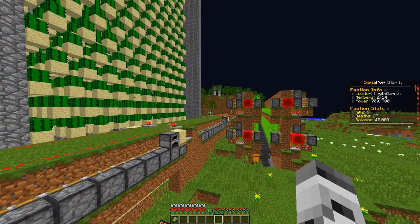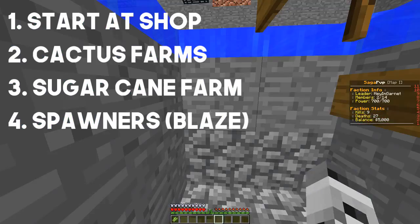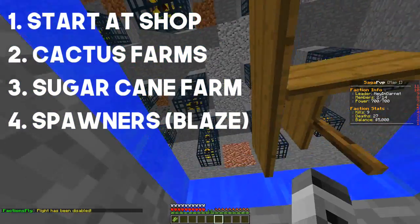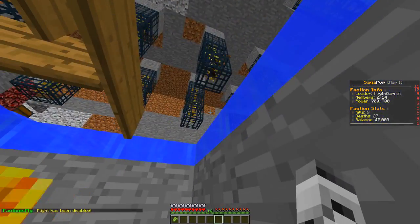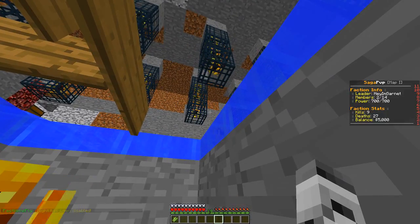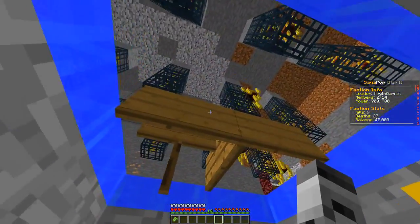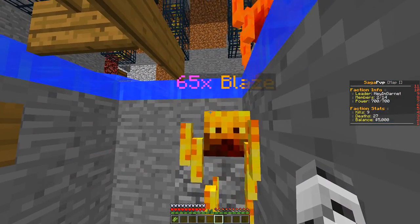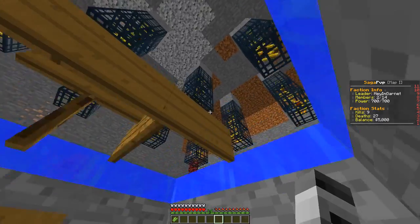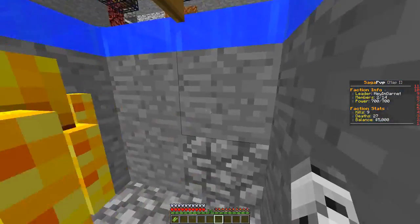The next thing I'm going to show you is spawners. If we go to slash home B, we have our blaze spawners. This is probably your first step in factions, because blaze spawners are usually the first ones you're going to want to get — unless your server does ranking like levels where you have to be a certain level to get spawners. Blaze spawners are pretty good; you just want to kill the blazes and sell the blaze rods, which typically sell for a pretty good amount of money.